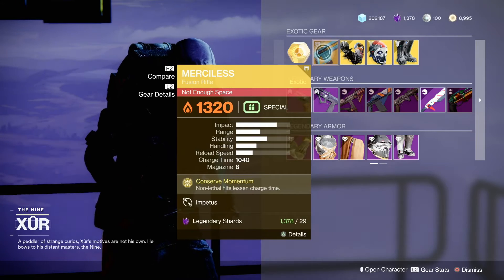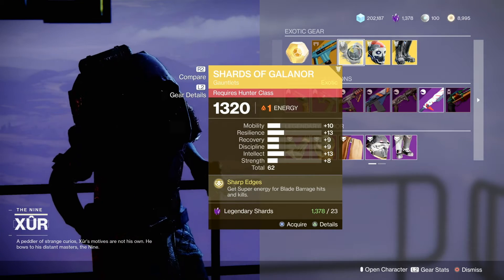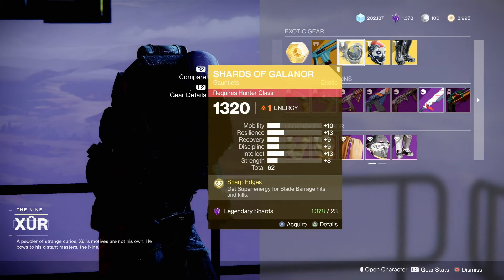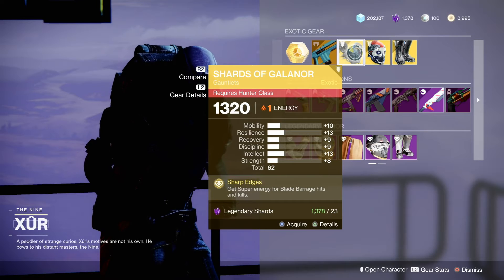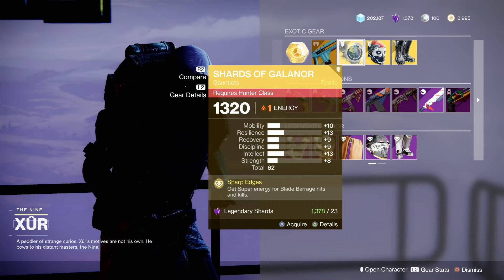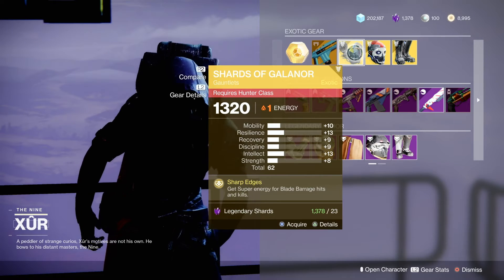Then he has the Merciless and Shards of Galanor. For the hunter, man, if you look at these rolls - that's not bad with 10, 13, 9, and then 13 on Intellect, which are the ones I always go for. Those four perks, but this is a really good roll for the hunter if you don't have these yet.